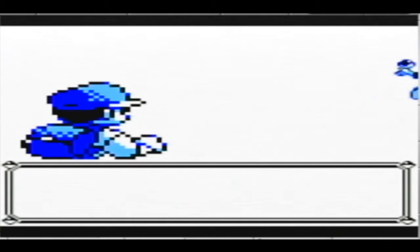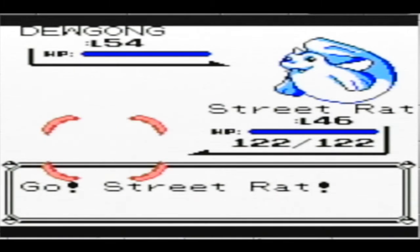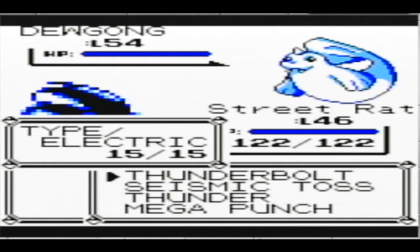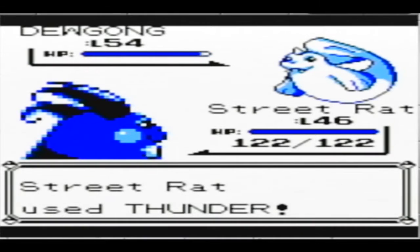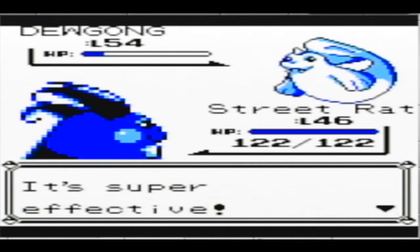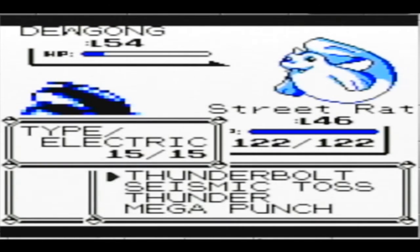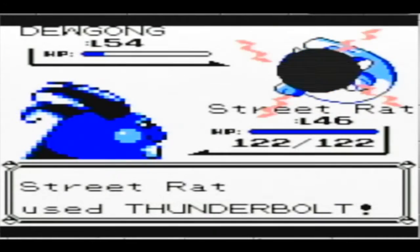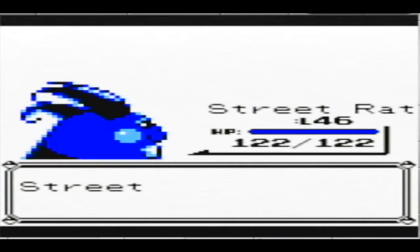Alright, so Lorelei — I always find her probably one of the toughest, if not the toughest. You've got the Ice types here. Let me start with Thunder. I was thinking Thunderbolt at first, but it's probably better to use Thunderbolt because it's still just taking half its health out, and Thunderbolt's way more accurate.